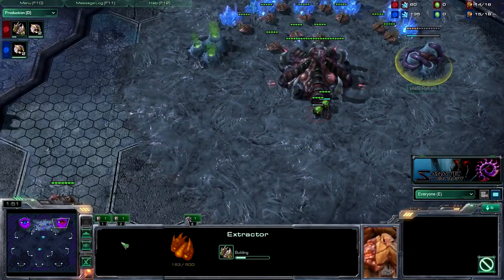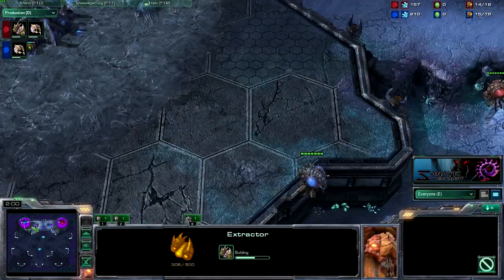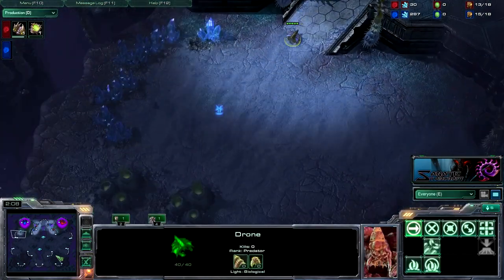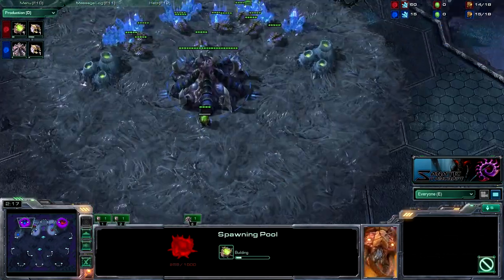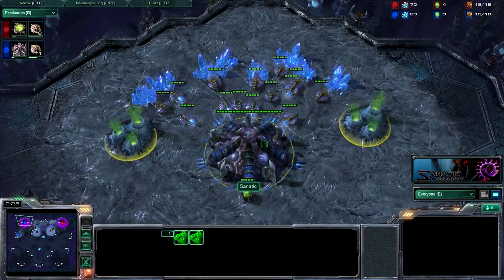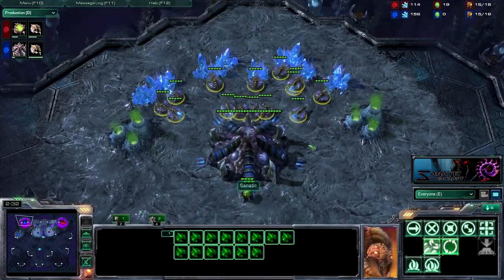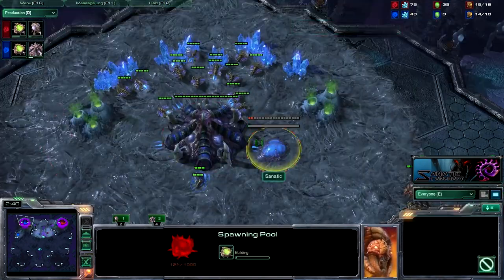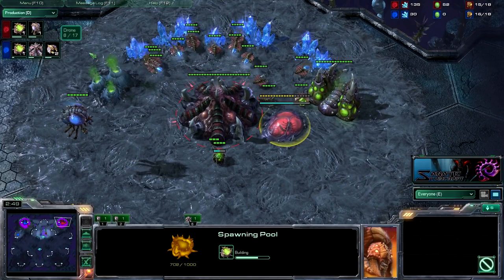It looks like he is going to go speed opener, and no 15 hatch for him. But I am going to 15 hatch because this is the best. If you guys haven't noticed, I do the same build every single ZvZ. Sometimes I go speedlings but most of the time it will be this 15 hatch build. The build order is: 15 hatchery, 15 pool, 17 gas, 16 overlord, roach warren after spawning pool pops. Production tab is open on most of my games — just copy straight from that.